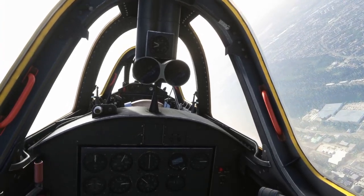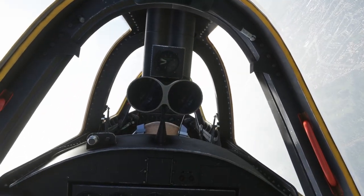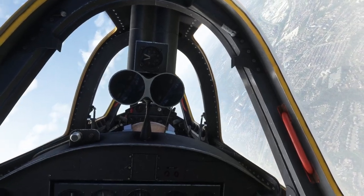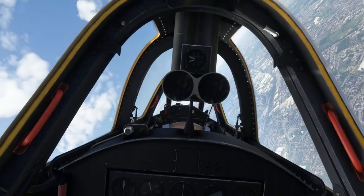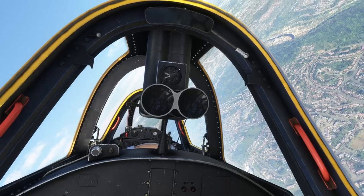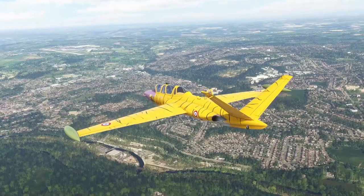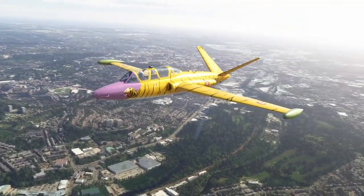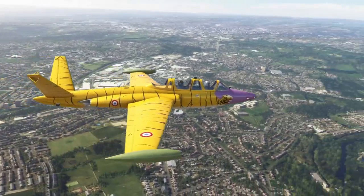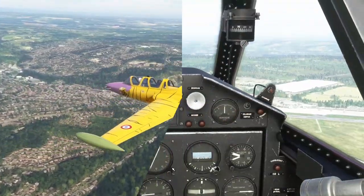A quick interlude — we're in the back seat of the Fouga Magister. Having a look in the periscope, it doesn't appear that you can use it, which I wouldn't expect to be possible given the limitations of Microsoft Flight Simulator. It'd be a nice feature if they could ever get that working. The reflections in there are nice and it's nicely modelled. I've also taken the opportunity to get into the Tiger Meat livery, which is one of my favorites — it looks very nice indeed.